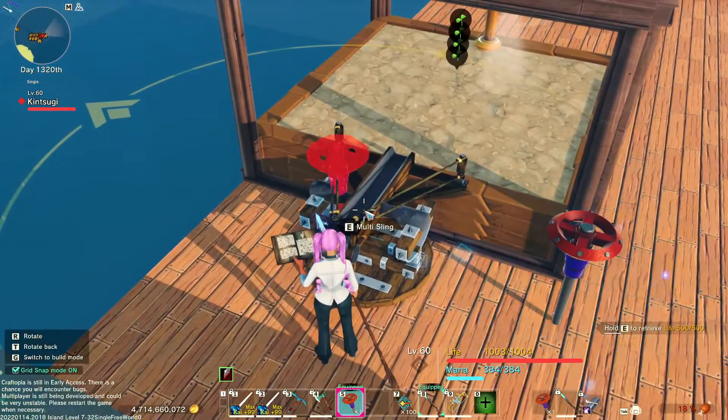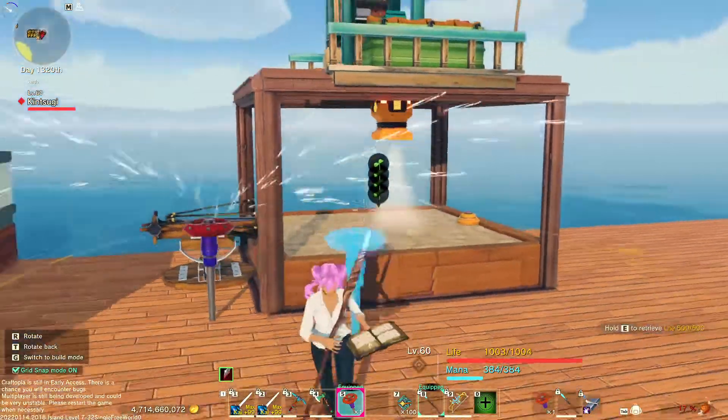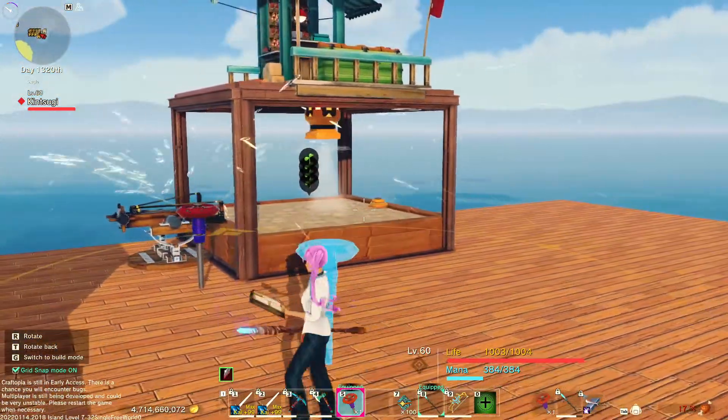We're going to go ahead and set the multi-sling to 170 seconds. I know other people have said it should be less, but 170 seconds pretty much makes sure that you're not going to be wasting any peach seeds. Then put the seeds in, and that is the essence of it.